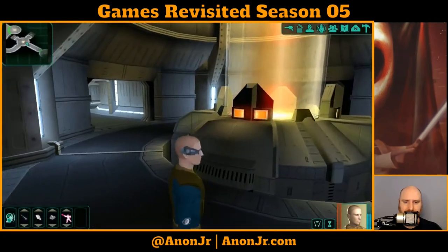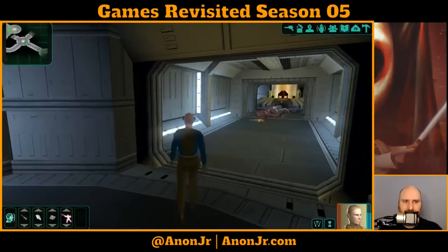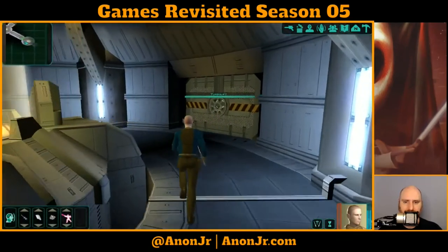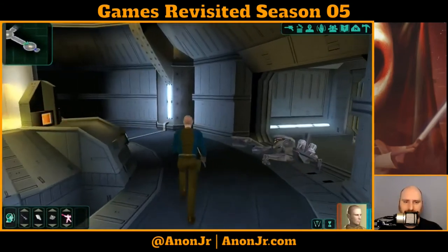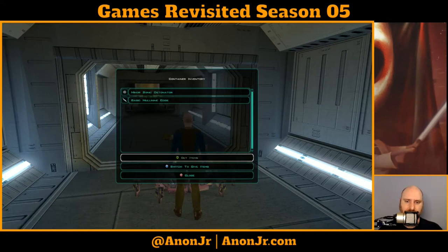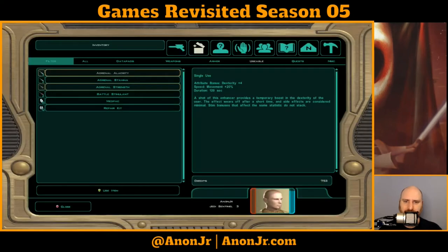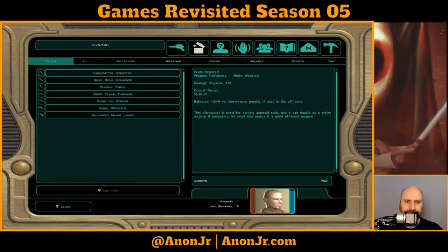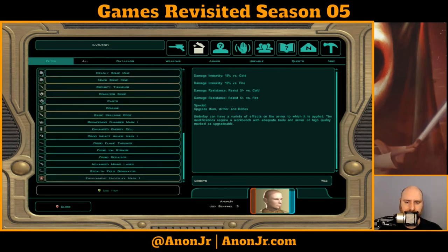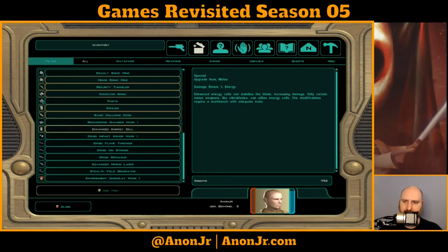I'll take that sonic grenade. That's the hallway I've already cleared. A basic muleen edge — is that a weapon or an upgrade? That's energy resistance, so that's for a weapon. We need to find a weapon station. That adds keen to your weapon. Always nice.